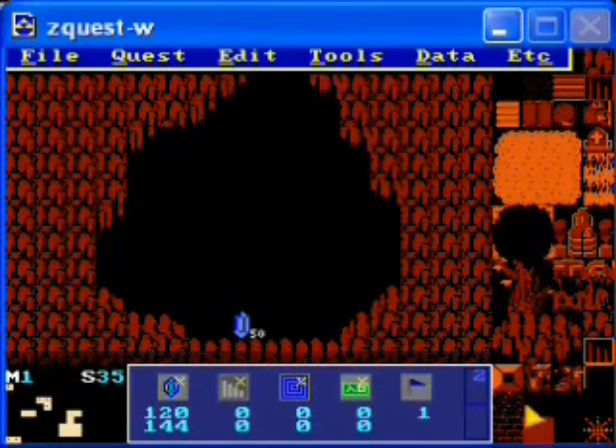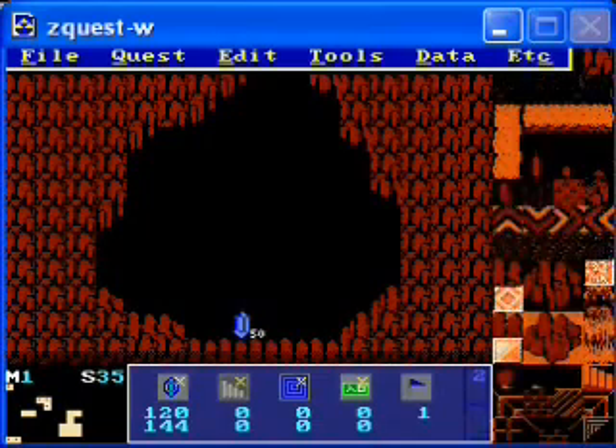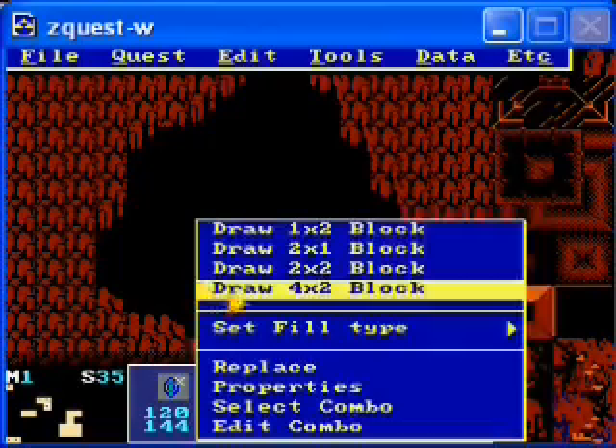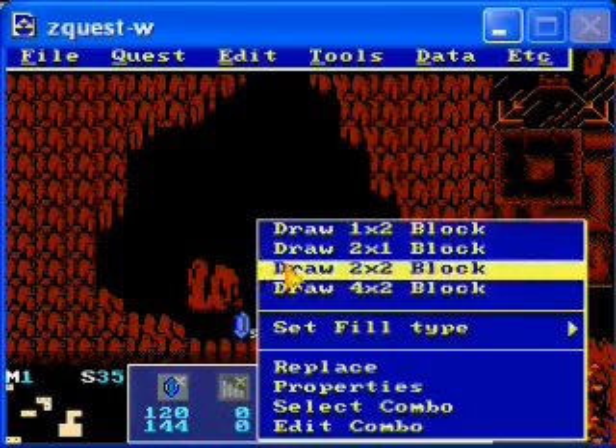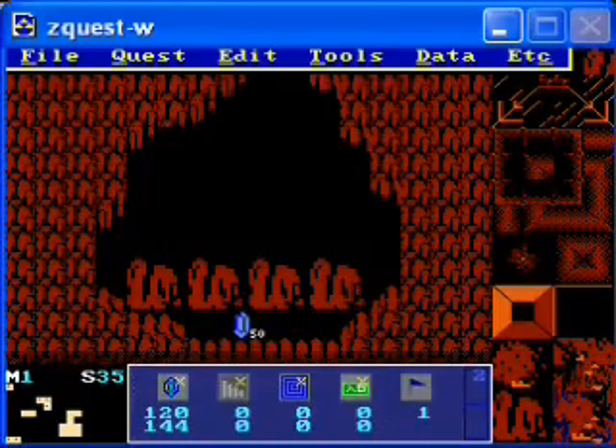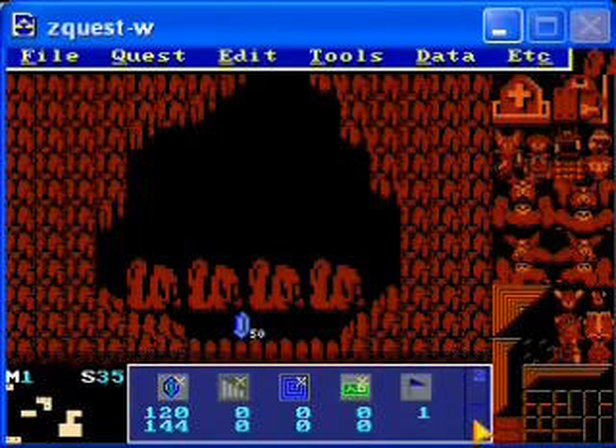Now, to make this harder to reach, I'm going to surround it with a giant boulder if I can find the tile for that. So let's find the giant boulders. It's completely blocked off. To get rid of those, you're going to have to use the whistle.